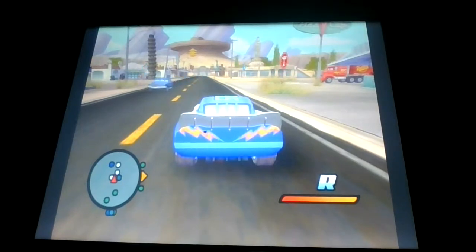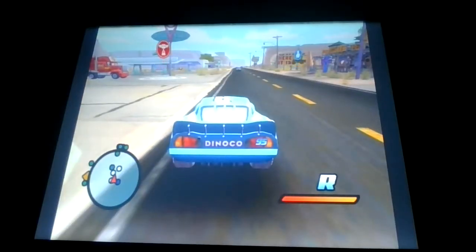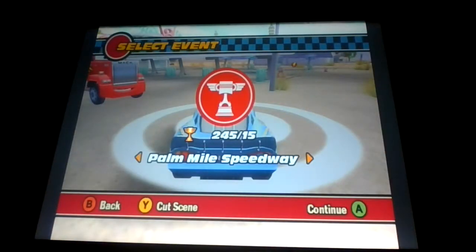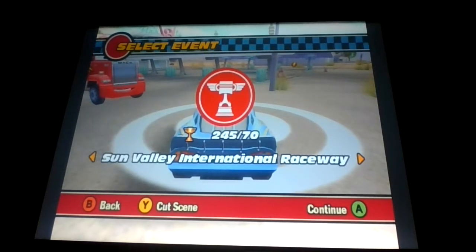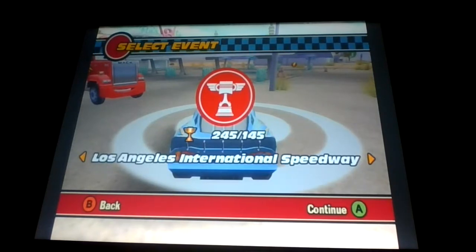We're gonna end the game by doing the final pit and cut race, and we're gonna complete it with our Dinoco paint job, which costs 5,000 points to unlock. Palm Mile Speedway costs 15 points, Mars Speedway South costs 40, Sunville International Speedway costs 70, Masterville International Speedway costs 115, and Los Angeles Dinoco Speedway costs 145. We've got more than enough for that one.